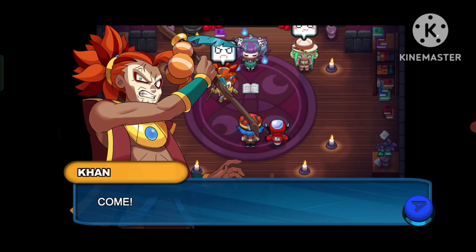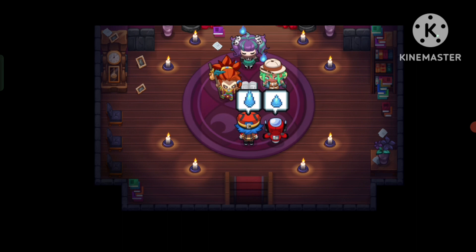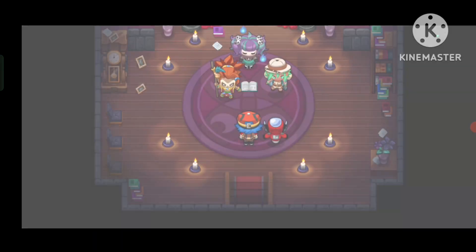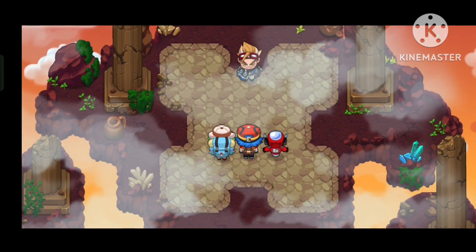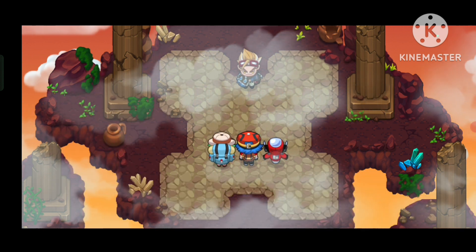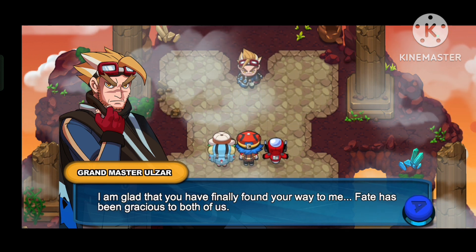Do we have to dance too? I'd rather see the world destroyed. Just copy his moves, dear. Epilepsy warning. Bruh, he's having that drip. Greetings. My name is Ulzar. I can't believe this — he is the next Ramon Grandmaster.